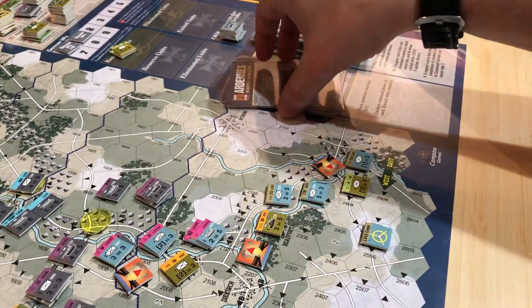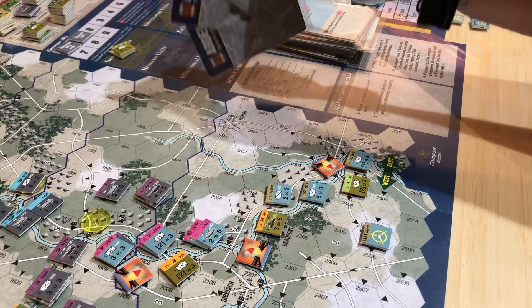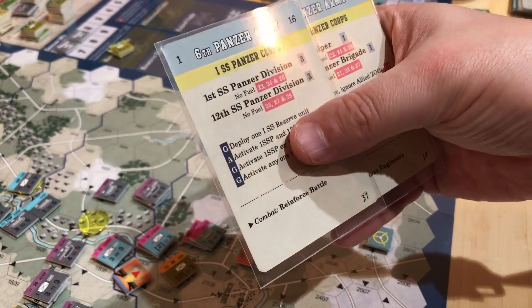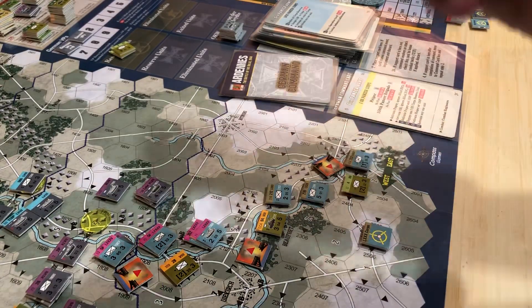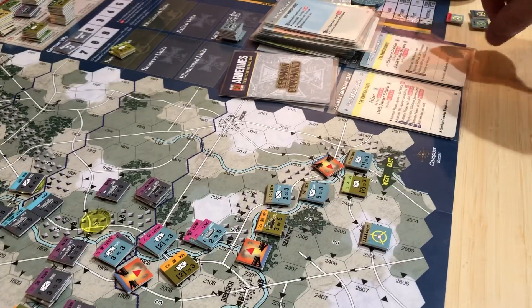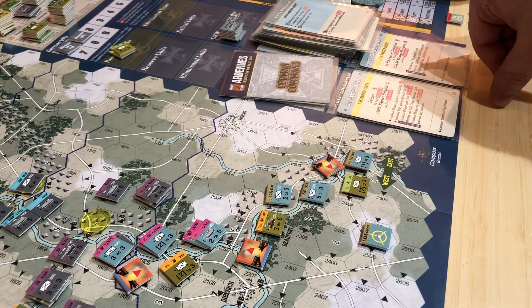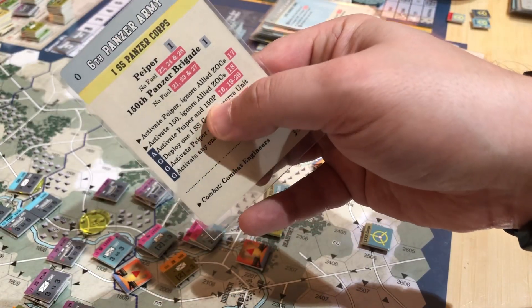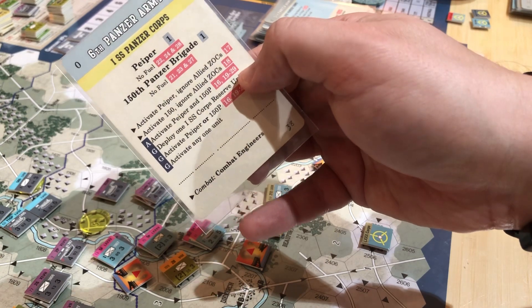Now we go back to the German Impulse. Thankfully, they are getting lower — there's only 4 cards left. We drew 2 of them and this one will be the primary. If it says Piper, it's always the primary. Piper is the Pied Piper. This one does not have an event on it, so it's going to just go there. The Piper one always activates first, and it's going to activate Piper — ignore Allied Zones of Control. Nope, that's on turn 17. So we're activating Piper and the 150P, meaning two units are going to activate.